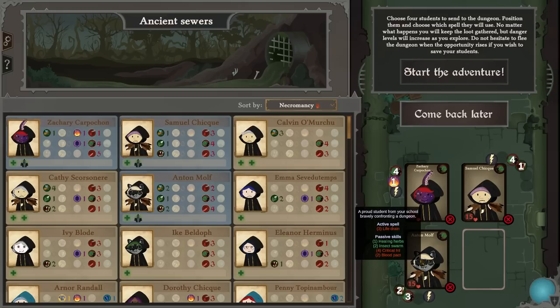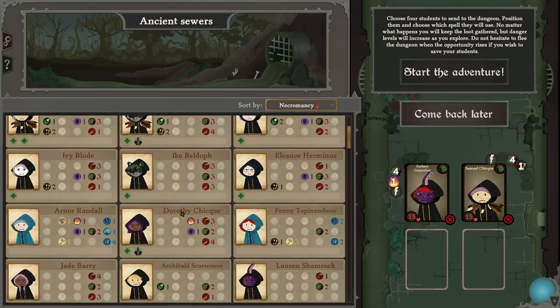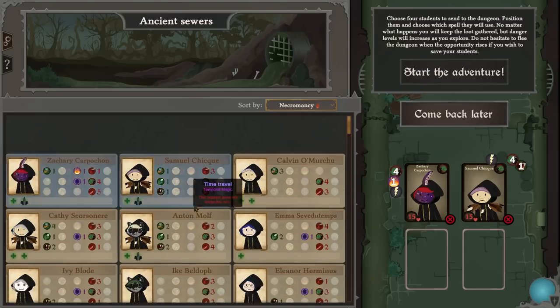I don't think you're the best person for putting in the back. What I'd love is someone who can pop down shields — around six shield points before each combat. What I need is someone with sacred shield, the spell that increases the shields of all students in the group by one. We needed that up higher — wait, let's have a look for sacred magic.